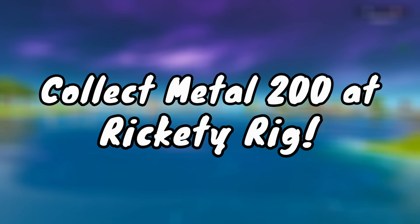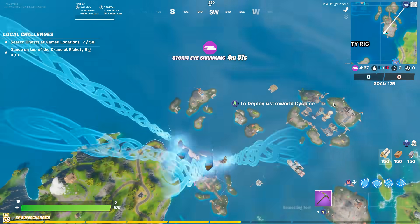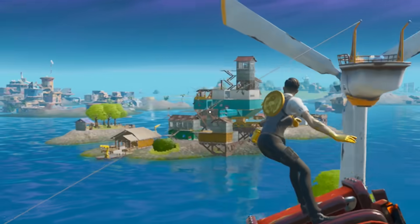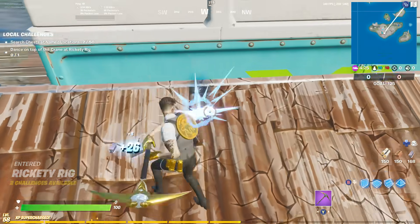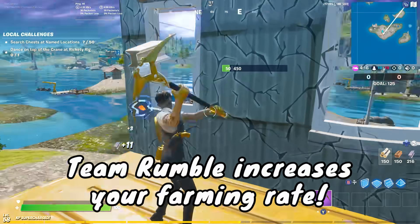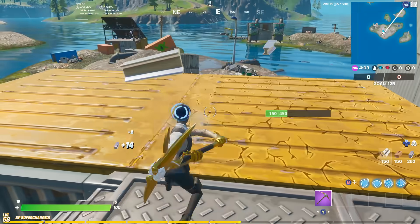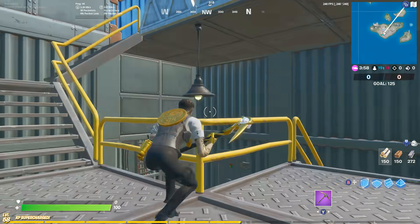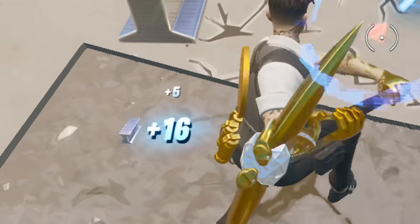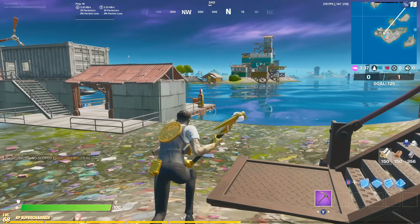Next, the challenge is to collect metal at Rickety Rig, down in that general area. I'd recommend going to the main buildings because you can get a lot of metal from all the walls. Since we're in Team Rumble, we have the increased farm rate, so definitely do this in Team Rumble — it'll get you done with the challenge even faster. These floor pieces give 20 to 30 metal each, and the entire building is made out of metal, so it's really not even a problem. Just like that, we've got 200 — challenge complete.